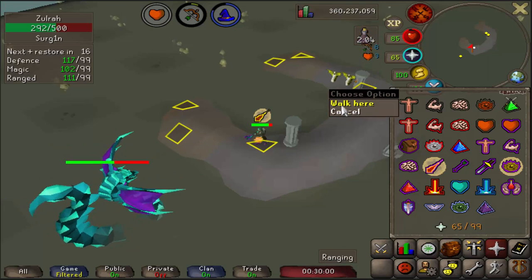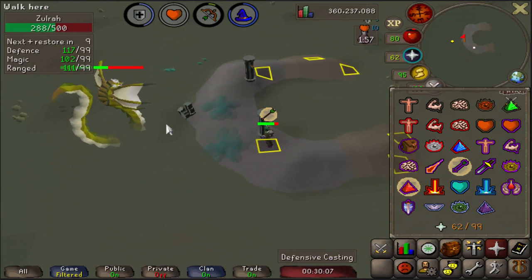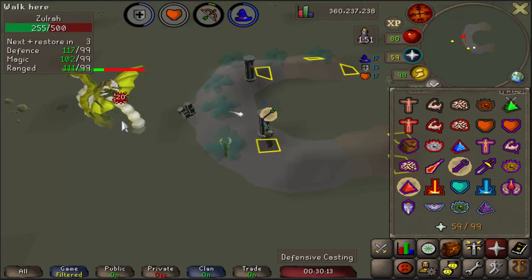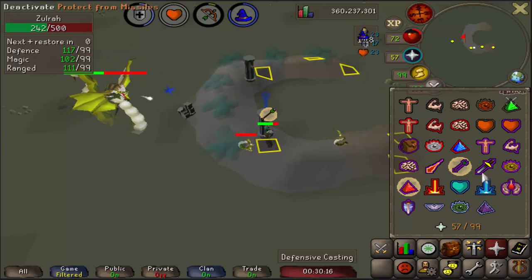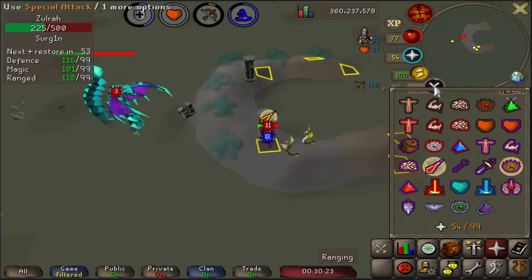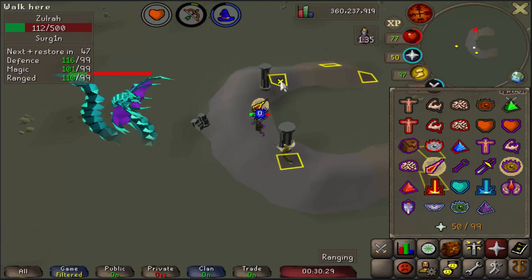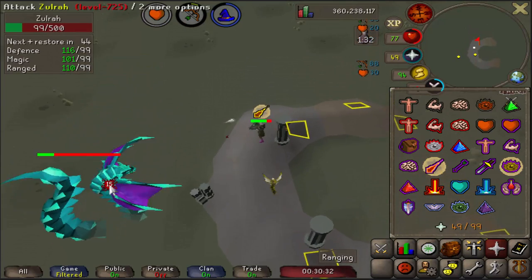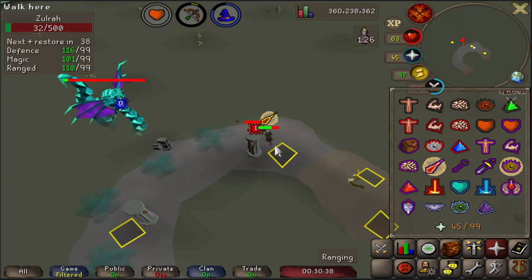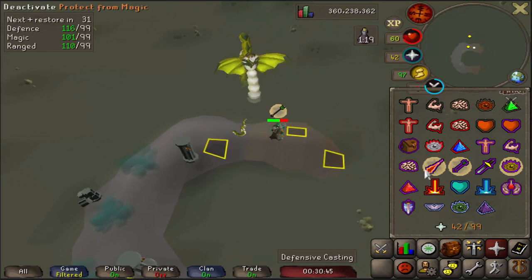Then run over here. As you're running, put on your Magic gear, Protect from Range, Mystic Might, and attack from right here. Chill in this spot because after this there's going to be a Blue phase. Put on Protect from Mage, put on your Range gear, put on Eagle Eye, and use your specs. Once the poison clouds clear up, make your way over to this square. You can attack, move, or just run — you'll be fine regardless. Then it's a Jad phase — put on Protect from Range.